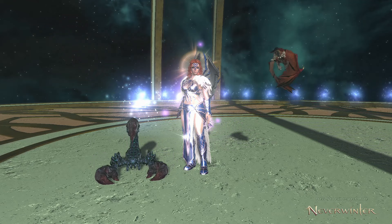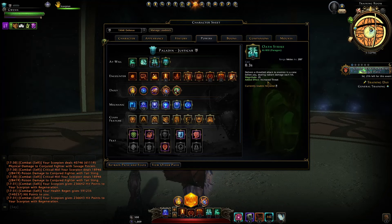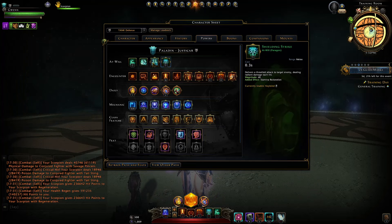Our power setup has changed a little bit. For at-wills, I still stick with Oath Strike mainly for the increased threat and area of effect against multiple enemies. However, if you need extra survivability and stamina regen, don't be afraid to just run Shielding Strike. If you're still struggling with threat after these changes, switch back to Oath Strike. I seem fine with Oath Strike plus Radiant Slam, at least in this new trial.